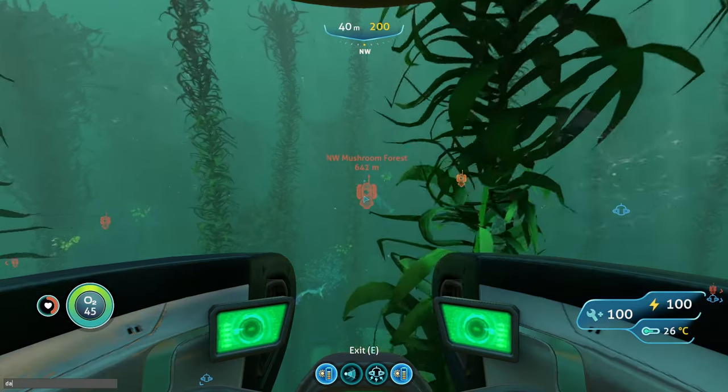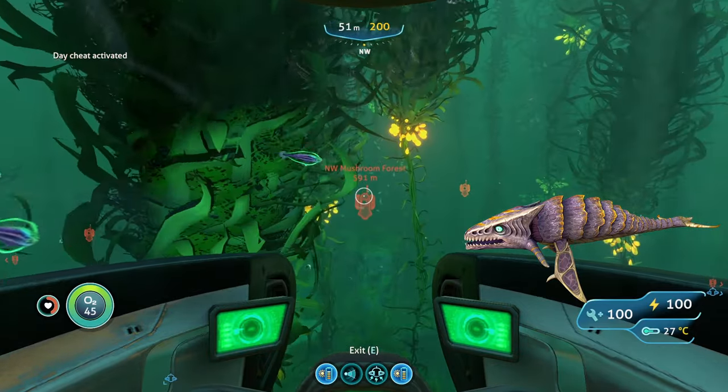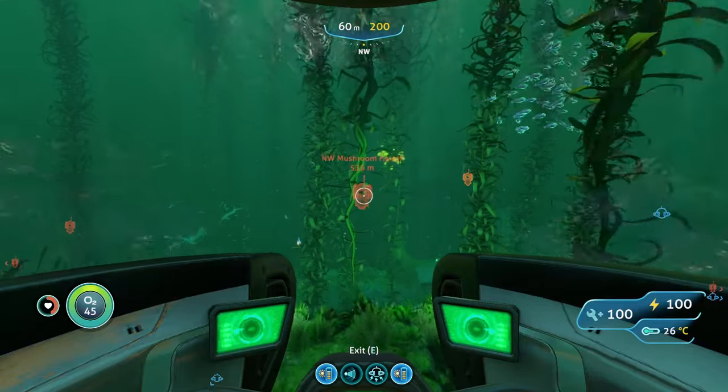The only hostile creatures you'll run into here are bone sharks, and even then they're in super small numbers. Same as before — just hit them with perimeter defense or outrun them, and don't shine any lights on them because that'll draw their attention.